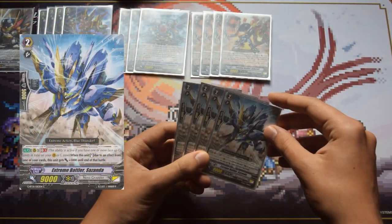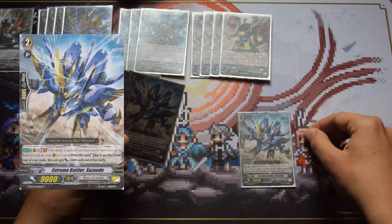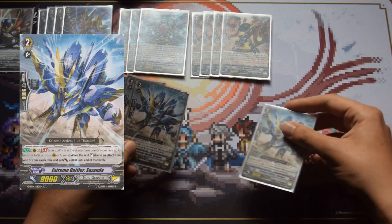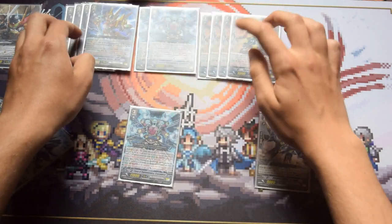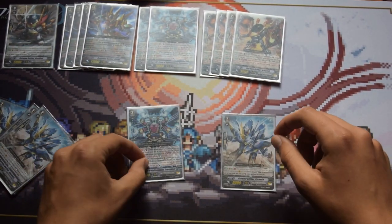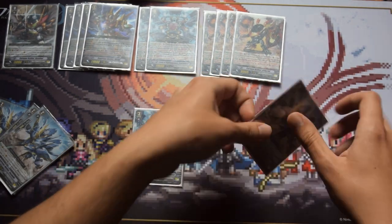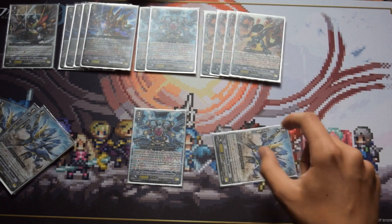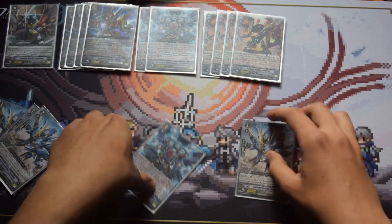One of the key cards for the deck is Extreme Battler Sazanda. Basically when he gets stood by an effect he gets plus 5k on his own, and then usually gets plus 5k from another effect. When you ride Crystal Devil you can give Sazanda the skill that after it attacks it can stand and get plus 2k, so it'll be 11k on its own, and then any plus 5s will push it to 16 or 21 — really powerful.